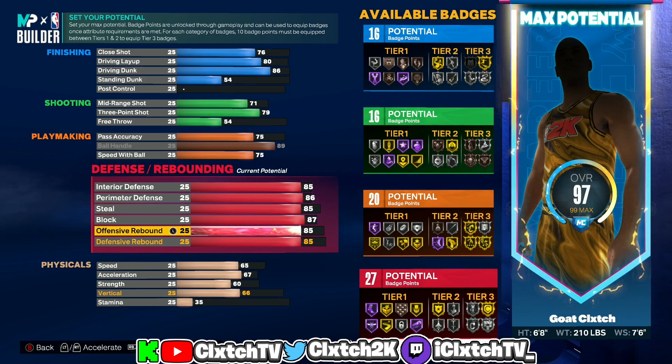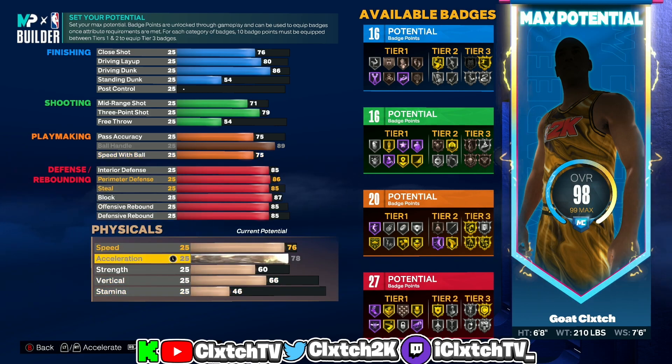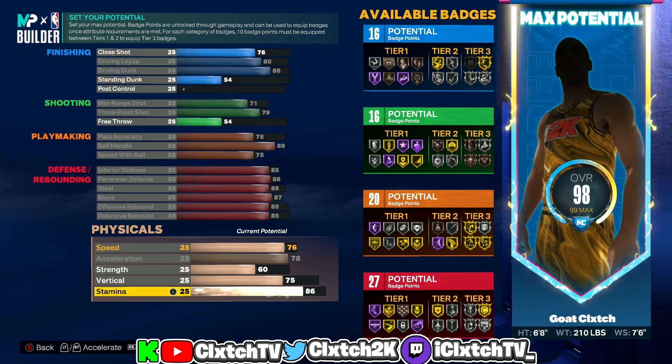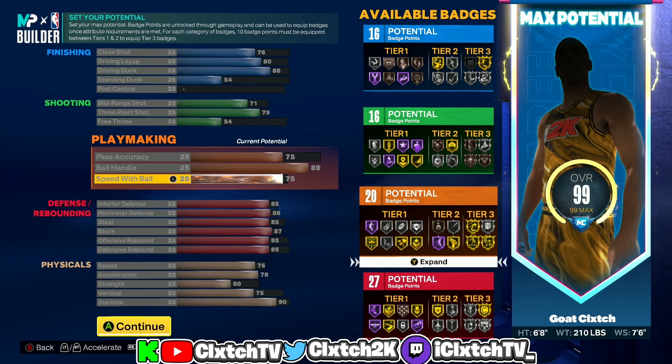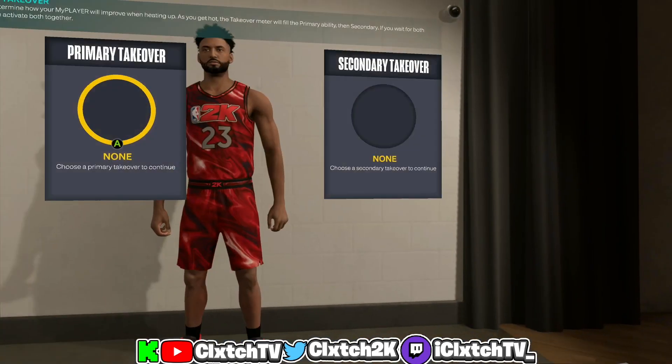This build reminds me of the playmaking glass cleaner from NBA 2K20 — it has insane defense, you can dribble the ball with hall of fame quick first step, decent shooting, and really good finishing. For physicals, speed is 76, vertical needs to be 75 for pro driving contact dunks, and stamina is 90. The final build has 16 finishing badges, 16 shooting badges, 20 playmaking badges, and 27 defensive badges — a very balanced build.